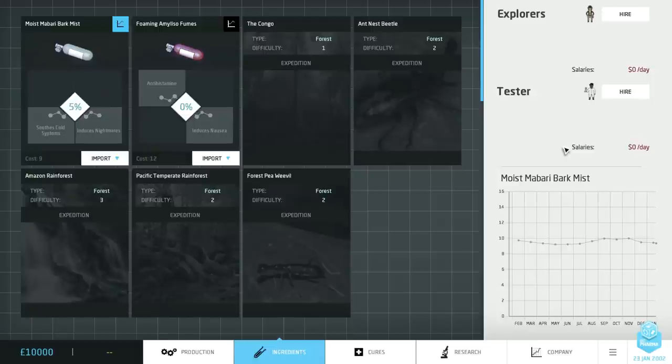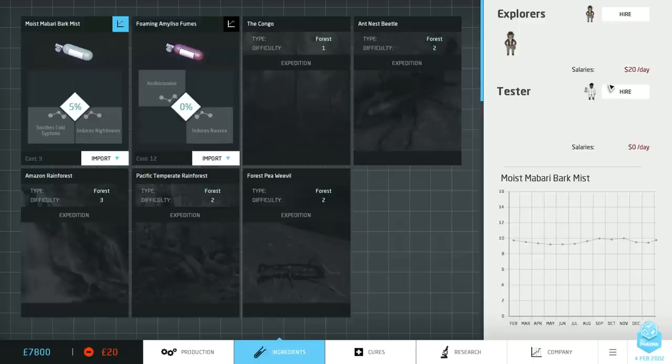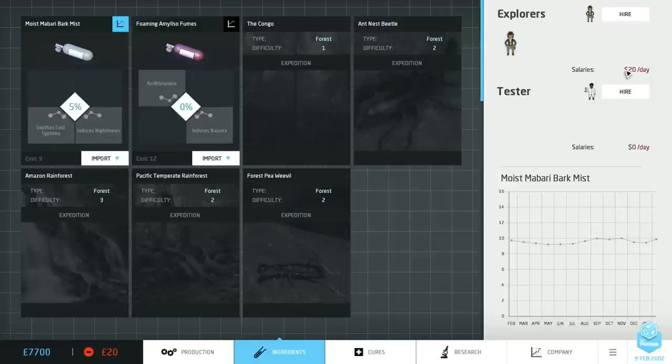I'll explain those in much more detail once they're implemented because right now they're just not. So this is how the workforce management system works in general. You click the hire button to hire members of that particular type of workforce — in this example, explorers — and then they enter this kind of pool. Underneath the pool you can see the salaries that the staff are costing you. The interesting thing about workforce as opposed to machines is they cost you money every single day, and a day is basically a turn in the game — the time it takes for a single drug to move one space in your factory floor.